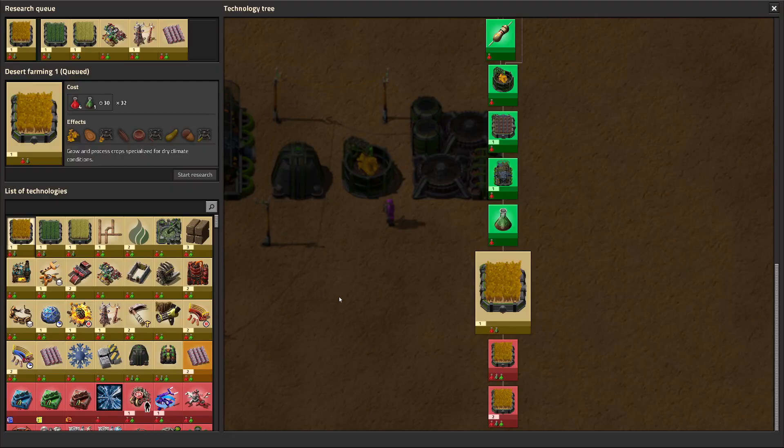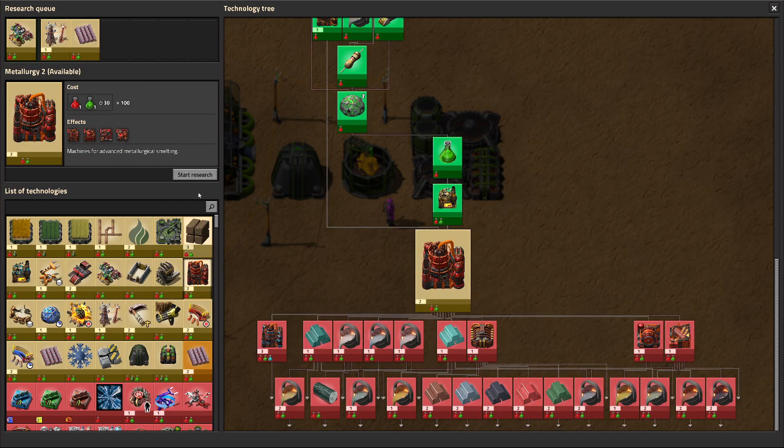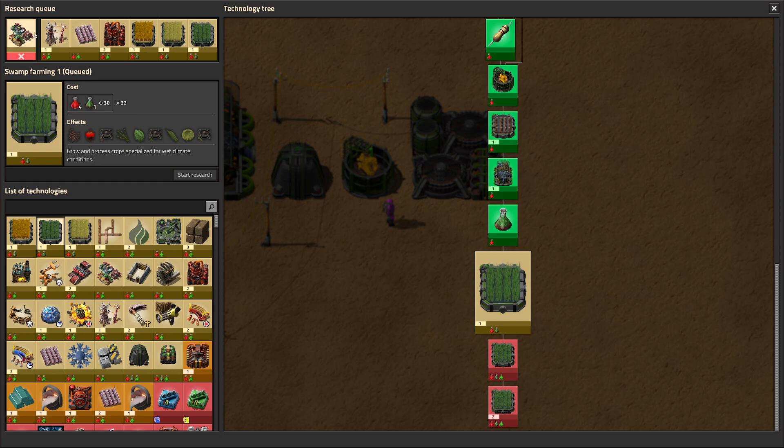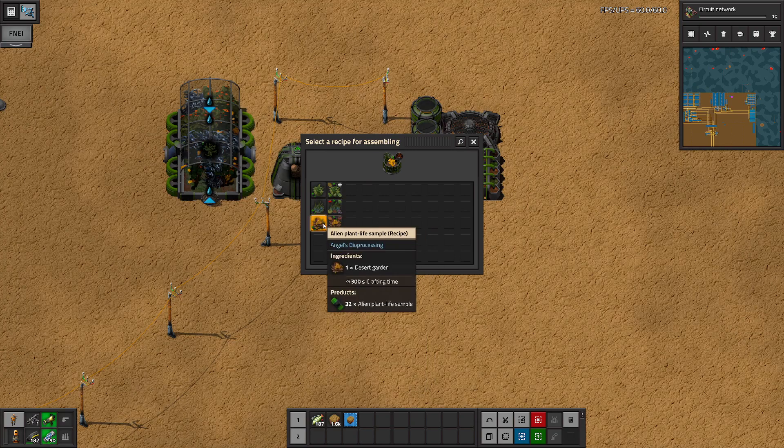I just realized something — we're stuck here because these need the bioprocessor tech we haven't researched yet. Let's remove those from the queue and put farming back in, because farming is stalled and is stalling all our research right now.